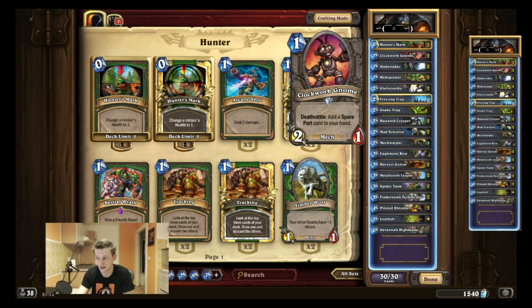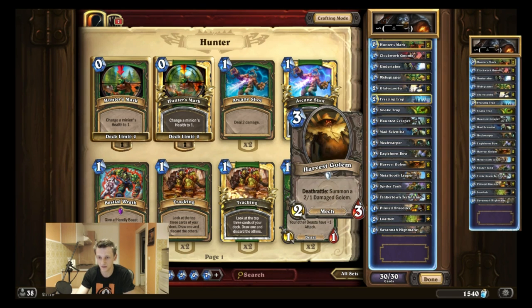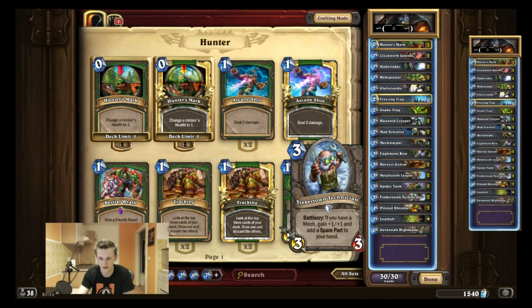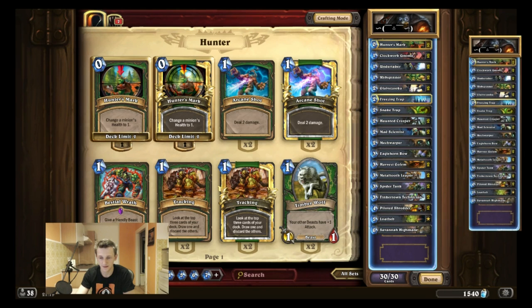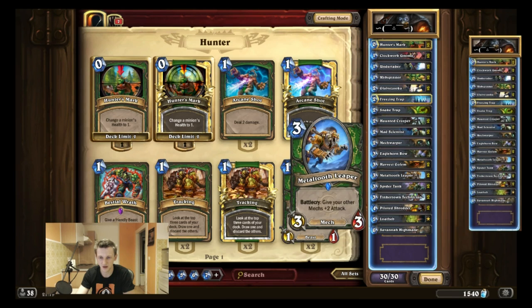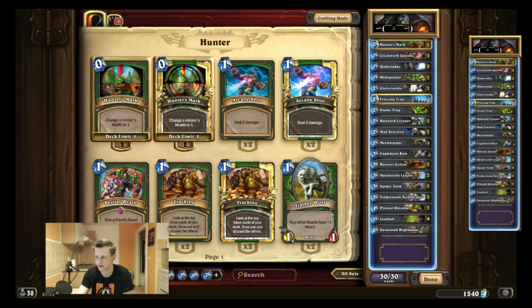Another thing is Clockwork Gnome is a mech, so it has synergy with the Metal Tooth Leaper, which is a really strong card. I don't play Animal Companions anymore — I really hated the card but there was no good replacement. Harvest Golem is a mech, Tinker is a mech, Spider Tank is a mech, Clockwork Gnome is a mech, and they have really strong synergy with Metal Tooth Leaper. If you coin out one of the mechs and then get a Tinker on turn 3 — which is a 4/4 — plus another spare part, it's really crazy.